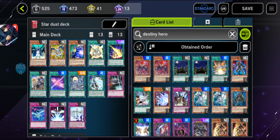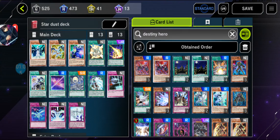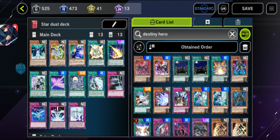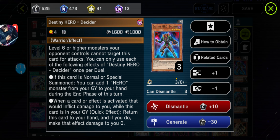Here we go with the Destiny Heroes. We got Destiny Hero Liar — I don't pronounce it right, but anyway we go along with its effect. We got Dark City, which is a Field spell, and we got Dr. D — it's a normal spell card — and we got Destiny Hero Decider.